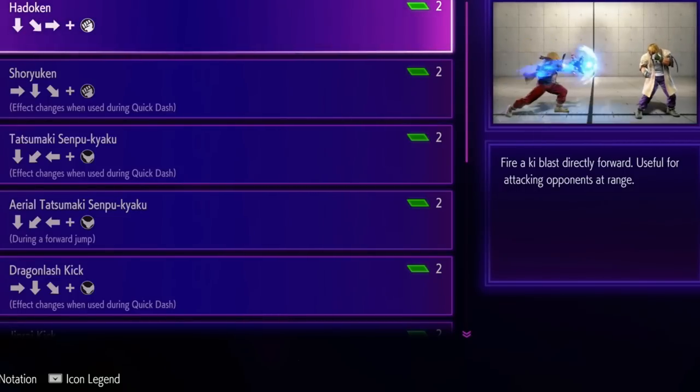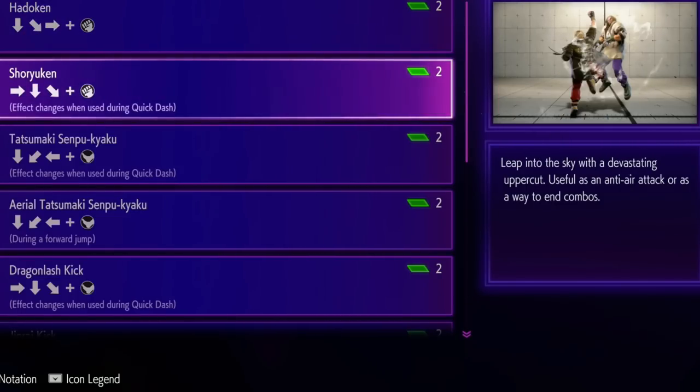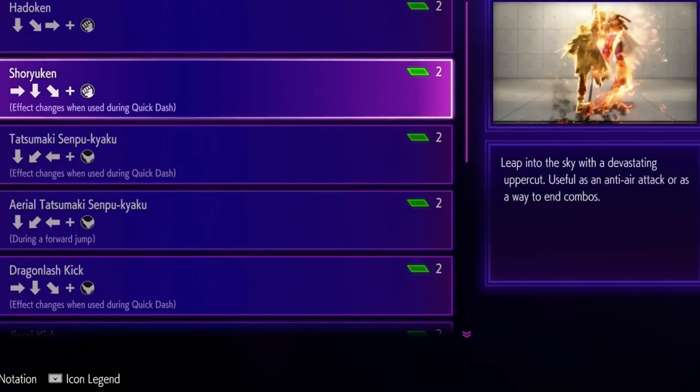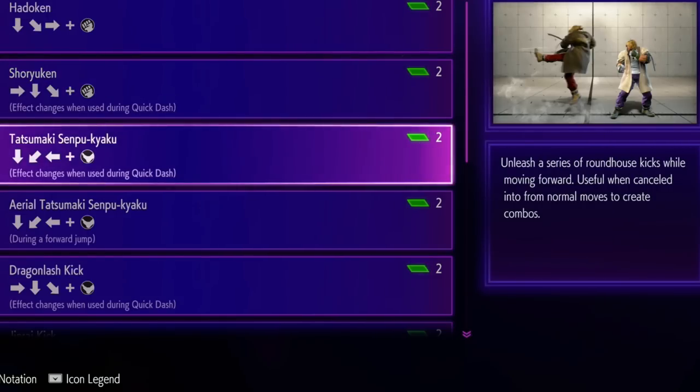Now let's get to the move set. Not going to blow your mind too much on some of these. He has the Hadouken, he has the Shoryuken - the uppercut - that's his classic signature move. He has the Hurricane Kick, and just like always, his is a lot flashier than Ryu's.